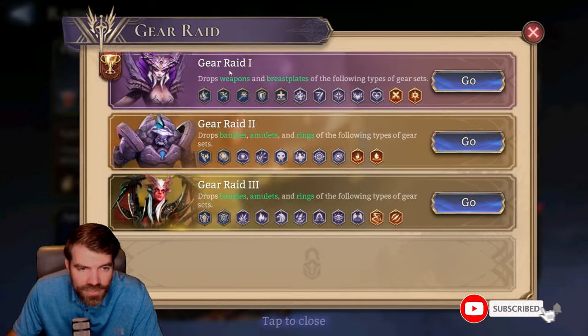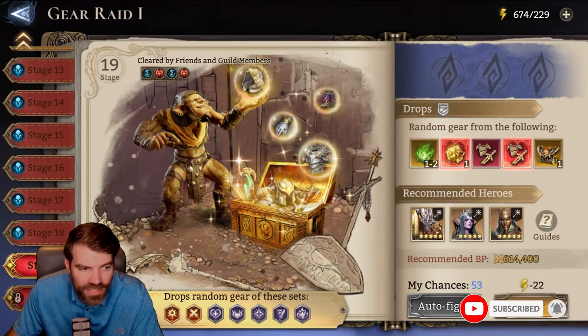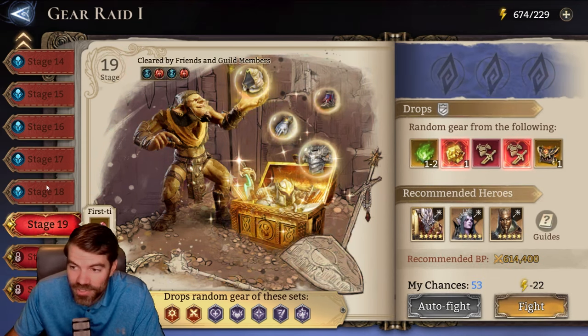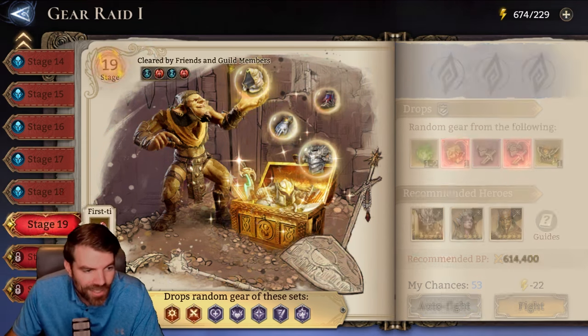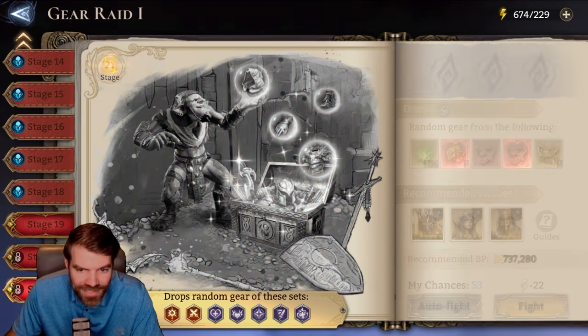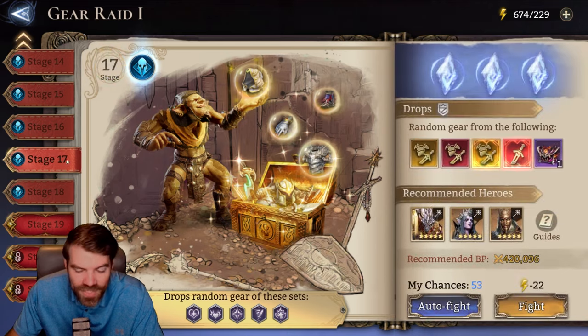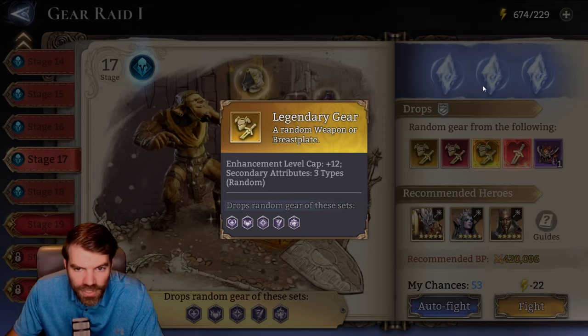I want to talk about the difference not between gear raid 1, 2, and 3, but the differences between 18, 19, 20, and 21. I get a lot of questions — or I see a lot of questions in Discord — about what is the big difference between these dungeons. So the very first thing: in 17, you have a chance to get yellow gear, so legendary gear.